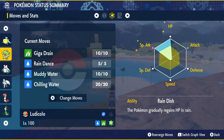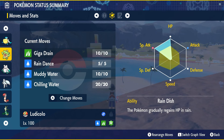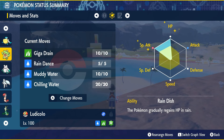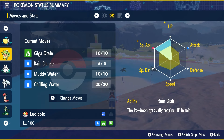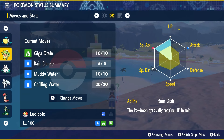You're going to give Ludicolo Giga Drain as its main damage output — that heals you as you deal damage on top of the Shell Bell, so it's a great way to gain health back. Rain Dance is on here just in case you don't have a Pelipper or the rain goes down — set the rain back up. Muddy Water for good damage, especially in Rain, and Chilling Water for the same reason as on Pelipper — to help you get to your Tera, and once you get there you can really start pressing those Muddy Waters. Rain Dish is the ability to run on this Pokémon — gives it extra passive healing in the rain, either from Pelipper's setup or that Rain Dance move.